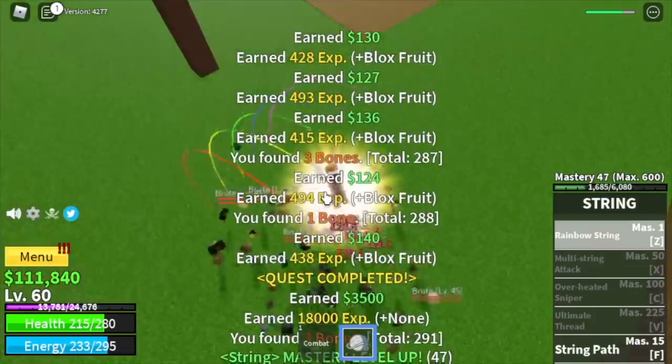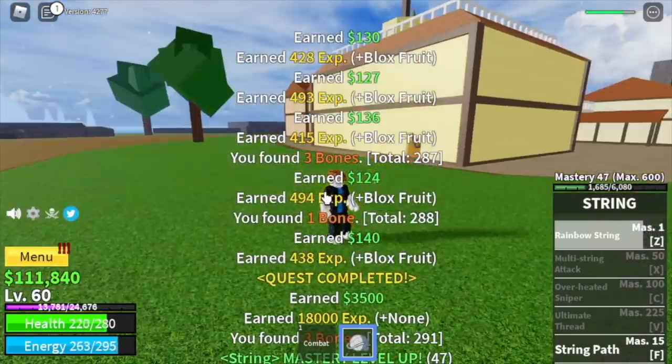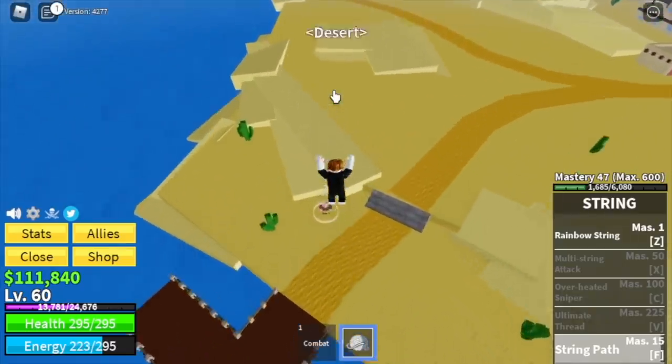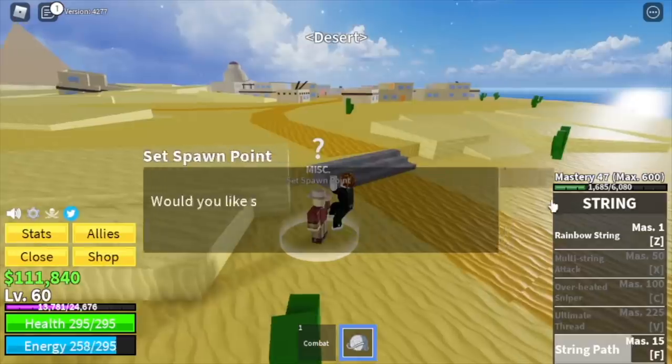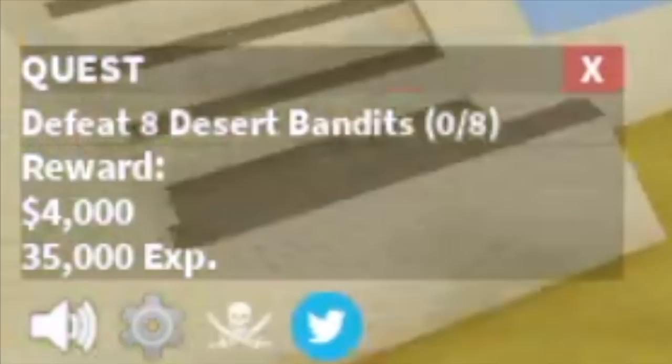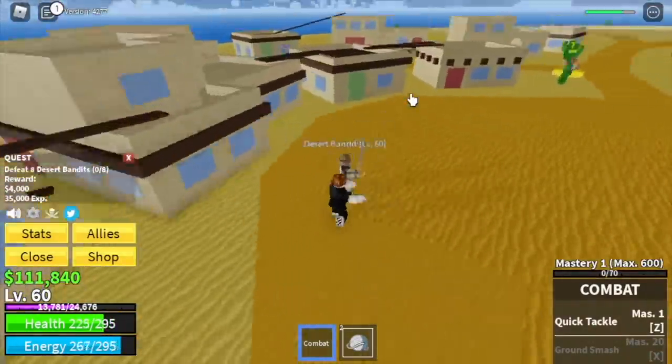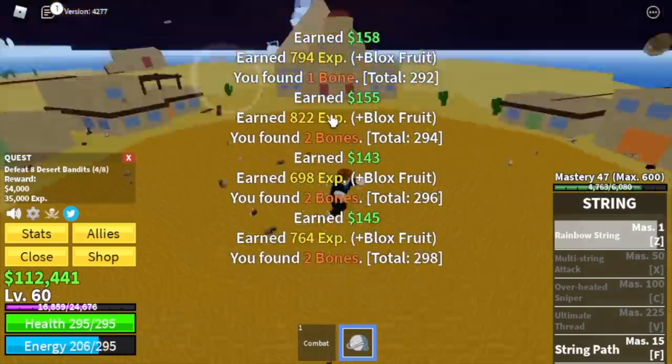Stat check: 40 melee defense, 100 blocks. For our next island we have the Desert. We're gonna start with the desert bandits — you need to defeat eight. Go defeat four, do it twice. This game really loves the number eight!